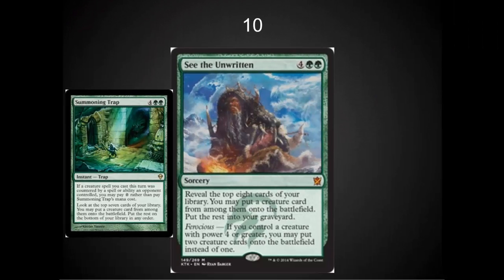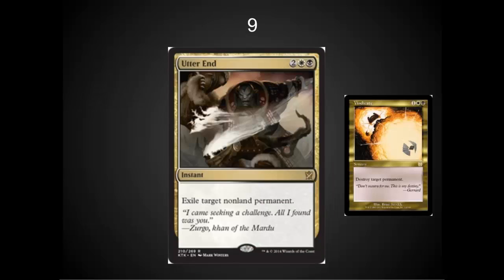In the number ten spot, I've got See the Unwritten. I like this card a lot for EDH and it has potential to be amazing in Standard. It depends on what type of giant creatures come into Standard — if we see a set similar to Eldrazi, this could just be incredible. I'm going to be trying one of these in my Mono Green EDH. See the Unwritten is going in that spot. I like it a little bit less than Summoner's Trap because Summoner's Trap is an instant, but it's still a very powerful card.